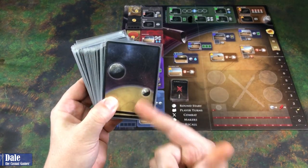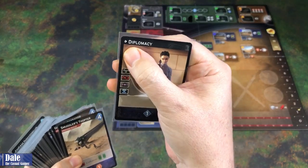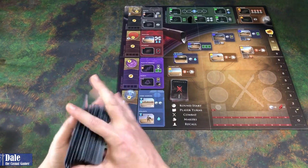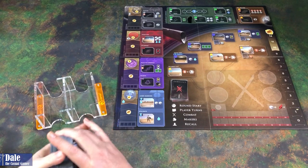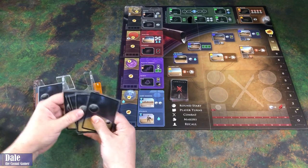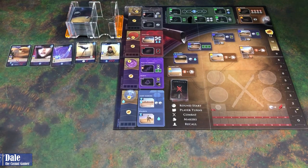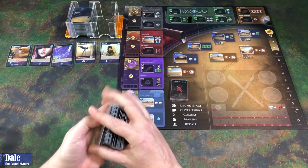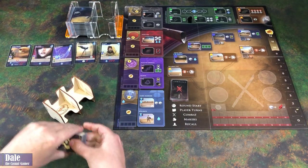Then we're going to make the intrigue deck, taking all the cards with this back on front — it's just going to have a black border without that symbol. Those are the starter cards, so make sure those are not shuffled in here. Give those a shuffle, and since I have these sleeved, I'm bringing in an E-Raptor deck holder to put those in. We're going to take the top five cards and that's going to create our initial lineup. Then we're going to take the smaller stack of intrigue cards and give them a shuffle. I have the Broken Token version to hold this size of card.